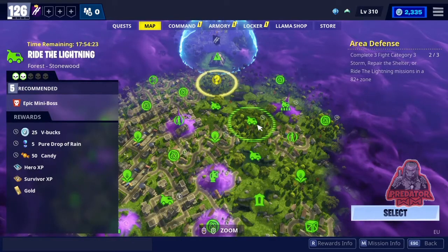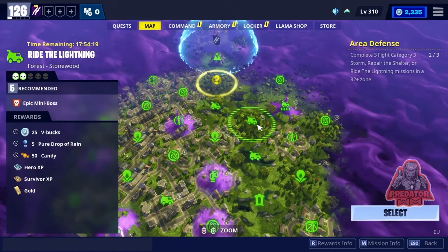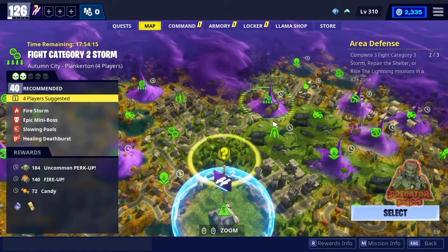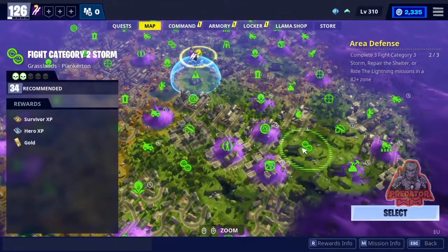The first one is in Stonewood: Ride the Lightning, power level 5, and they're gonna give you 25 V-Bucks for doing that. Then you go into Plankerton, and in Plankerton there is a mission here.